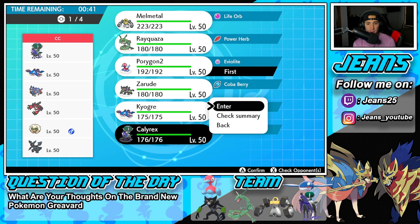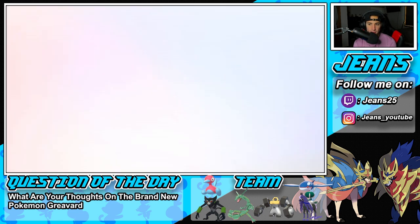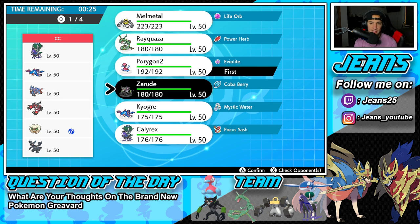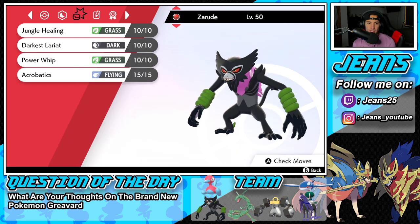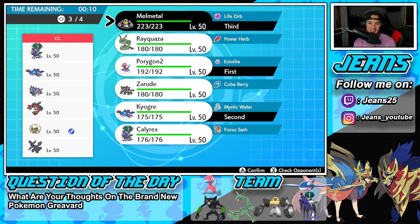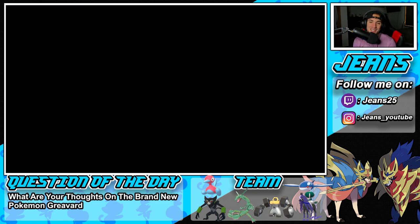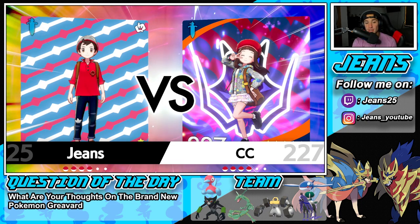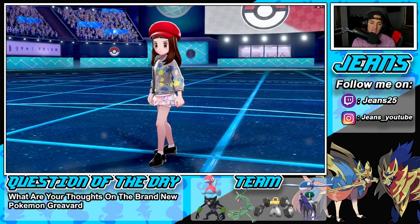I'm thinking about leading Calyrex or Rayquaza... actually I'm going to go Kyogre, Melmetal, and Calyrex — that's the play. Sorry Zarude, I got your hopes up, but we'll definitely get Zarude in during battle two or three. Going up against a tough team like this I gotta bring my top dogs. Kyogre is just a beast, that's the play.